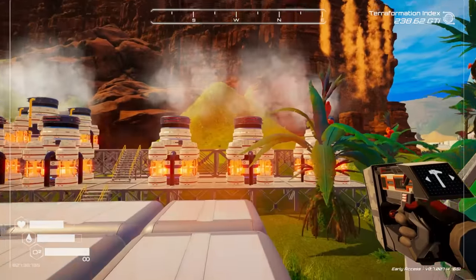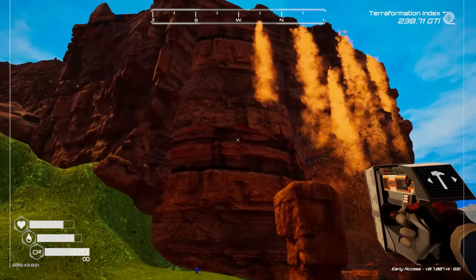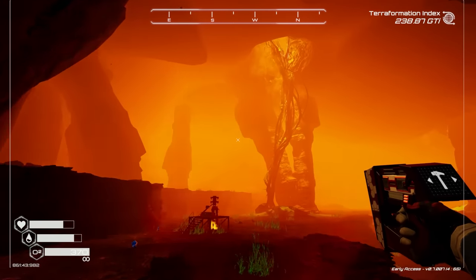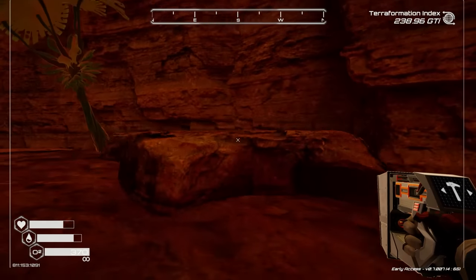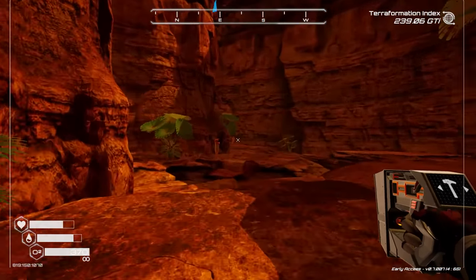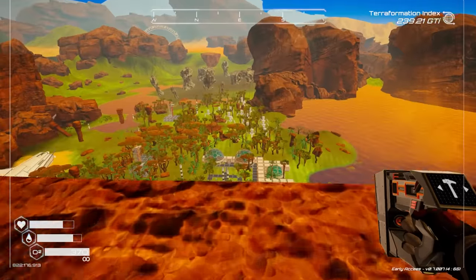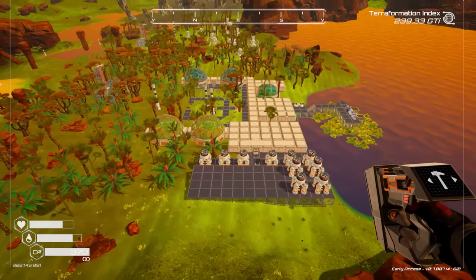Zeolite is interesting because I thought it was a limited resource - I don't think zeolite can be mined, it grows on plants. I want to pop up over here and go up this vine because there used to be a bunch of zeolite up there. I'm thinking about possibly trying to throw a miner down and see if zeolite is minable. It's really orange up here and there are carnivorous plants everywhere.